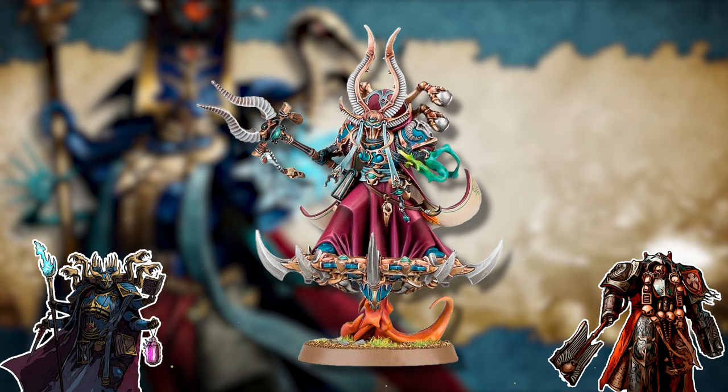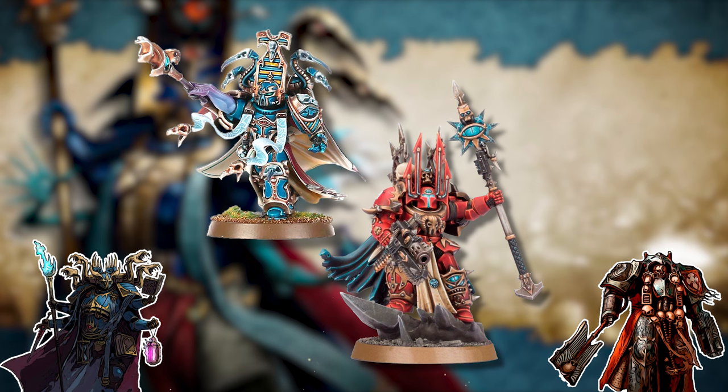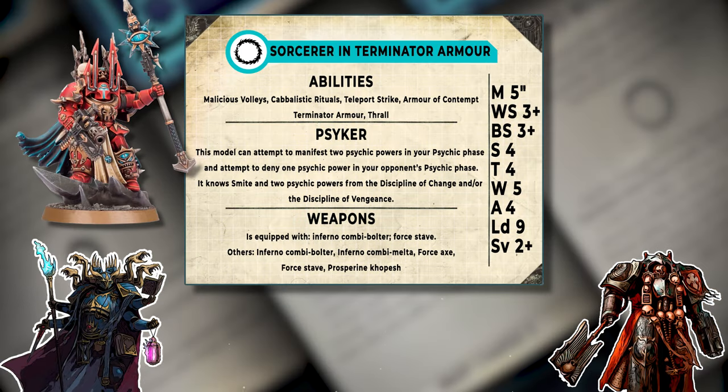In Thousand Sons you have the plus side that if you're taking Exalted Sorcerers or Ahriman, you can take sorcerers either in normal power armor or terminator armor without eating up one of your slots in your patrol or battalion. So all this is costing you is the points and the CP — you're not actually eating one of your HQs on this. The basic sorcerer in terminator stat line: five inch move, five wounds, four attacks, nine leadership, two-up save, five-up invuln, three-up weapon skill, three-up ballistic skill, strength four, toughness four.